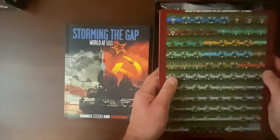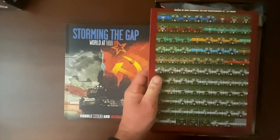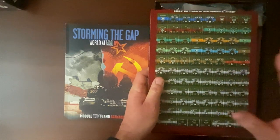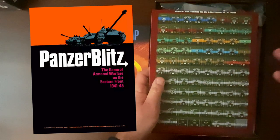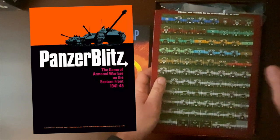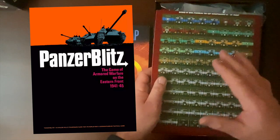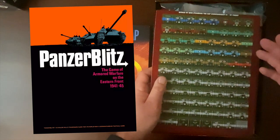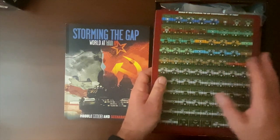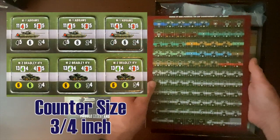Now let's take a look at the counters. These are extremely beautiful. For some reason, this game reminds me so much of Panzerblitz, the old Avalon Hill game — not from a visual standpoint at all, because the visual presentation here is light years different. But that platoon level combat with a lot of numbers and the variety of tanks — I feel like this is Panzerblitz brought up to modern design standards, set in 1985 rather than World War II.